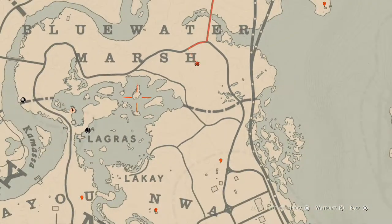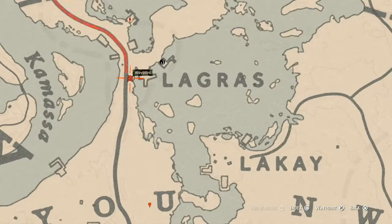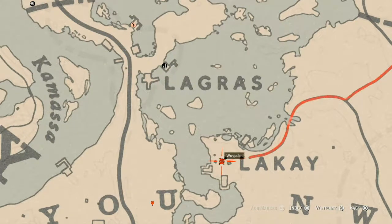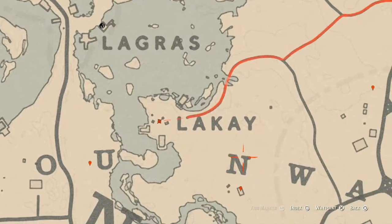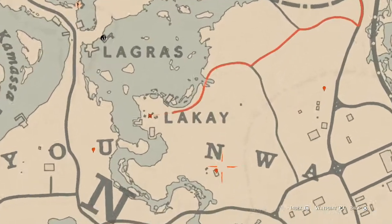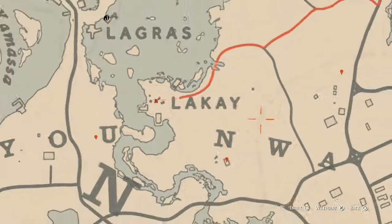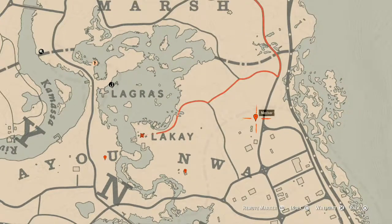There's a dig spot right here for random lost jewelry, and another dig spot here for random lost jewelry as well — you need a metal detector for both. There's also a Durant Pearl Bracelet, which is lost jewelry, inside a nearby house on the fireplace.